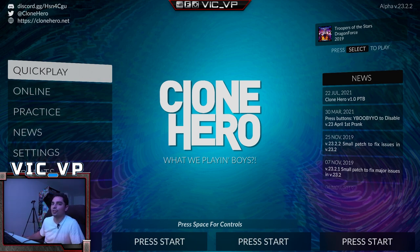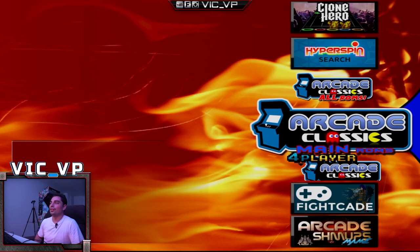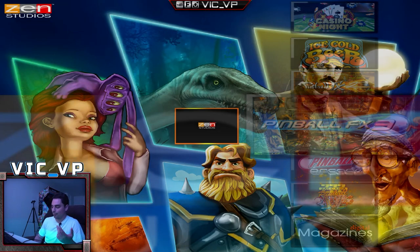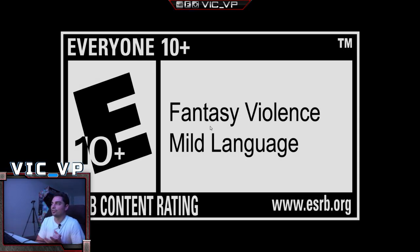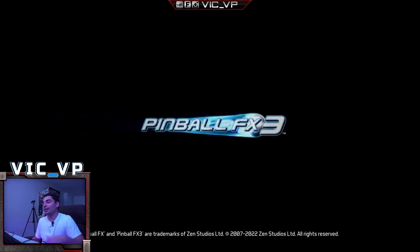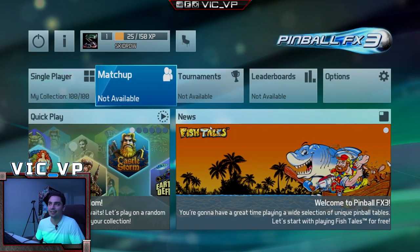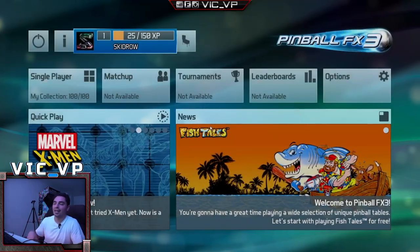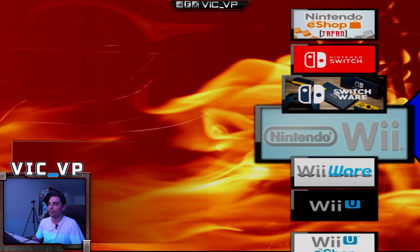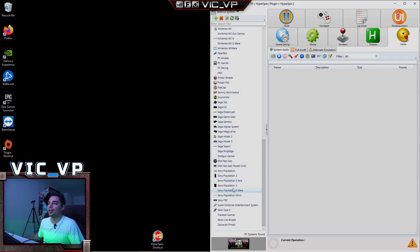Clone Hero is set up as its own executable — it just launches the game itself. I actually shouldn't play it here because it'll trigger copyright. Same with the Pinball stuff: if I click on Pinball FX3, it just launches directly into FX3 — there's no separate wheel, which makes life much easier. For PC games and FX3, hitting Escape doesn't exit the way other emulators do — you have to exit within the program itself, and it'll bring you back into the HyperSpin wheel.